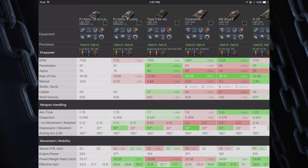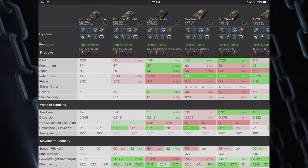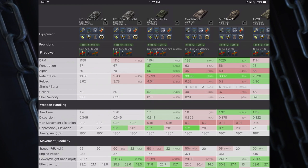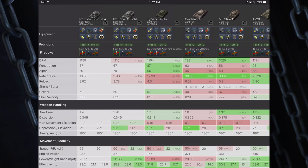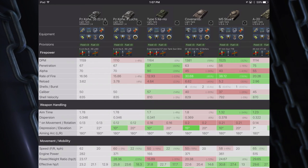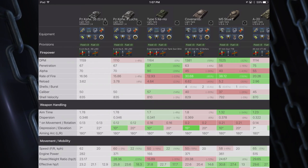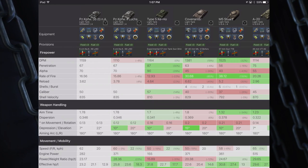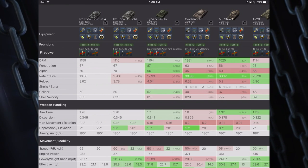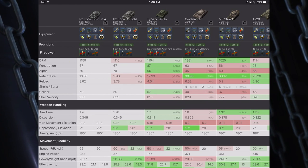Here on the Tank Compare website I've got all of the tier 4 light non-premium tanks listed. PZ-38NA is on the left, without any equipment loaded — standard tank setup. DPM 1,159 is towards the bottom of the pack; the Kehoe, Covenanter, and M5 Stuart have more damage per minute. Penetration is middle of the pack — only the Kehoe and A20 are better. Alpha is 70, good pen, good alpha, and 16.56 rate of fire, so the gun is actually pretty good.